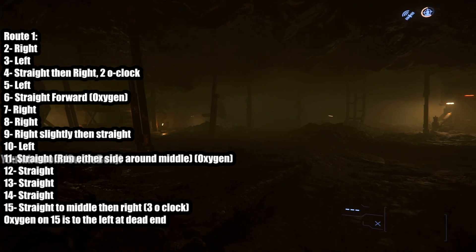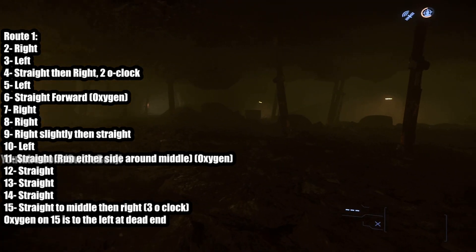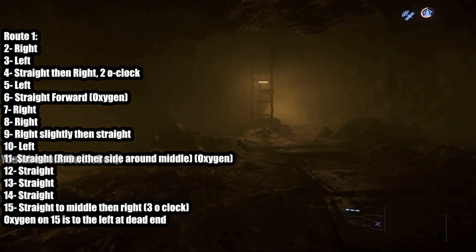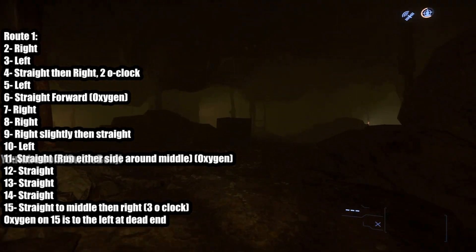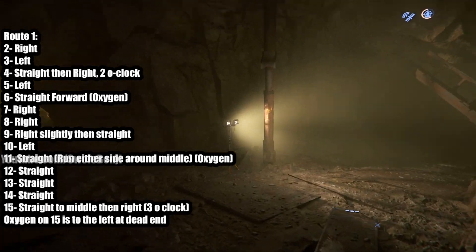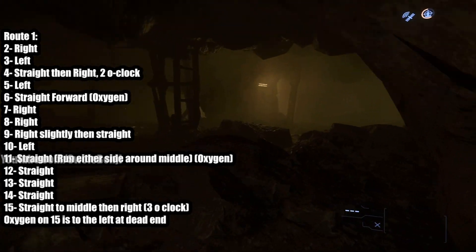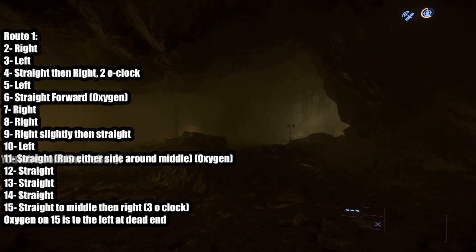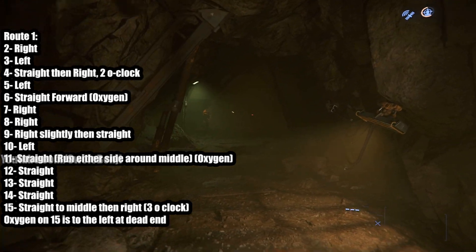Here is the complete Route 1. It goes up to level 15. Once you hit level 15 that's it — you have to start crawling under rocks going into further territory. As far as oxygen missions go, that's as far as it gets, and the oxygen on level 15 is on the leftmost side in a dead-end, not in a hallway. Route 1 is very straightforward and quick to run, so if you get missions for Route 1 they can be completed fairly quickly.